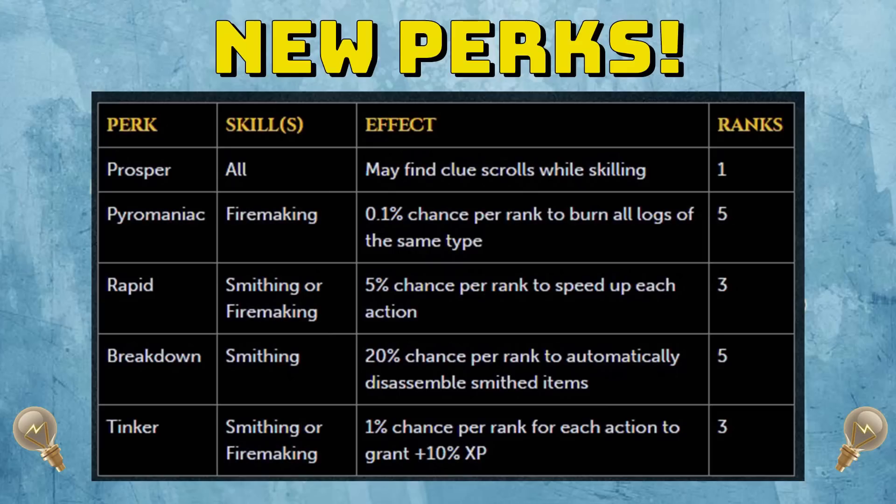Pyromaniac also goes hand-in-hand with Rapid. I want to test how much speed it gives when you get Rapid, because it could speed things up slightly or quite a lot like Herblaw — since the faster you burn your logs, the more chance you're going to have for Pyromaniac to proc. Those two perks could combo off quite nicely. Rapid has a 5% chance per rank to speed up each action, with three ranks max, giving a 15% maximum chance to speed up each action. It can be used in smithing and firemaking, but I think it'll be better in firemaking because of the Pyromaniac perk.